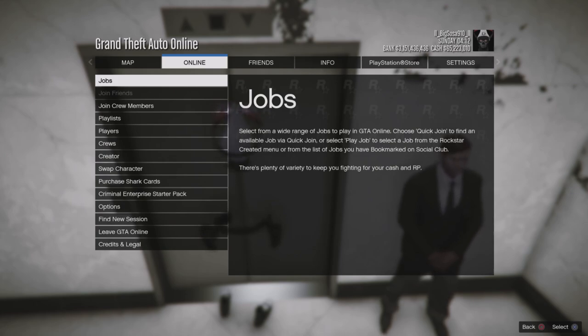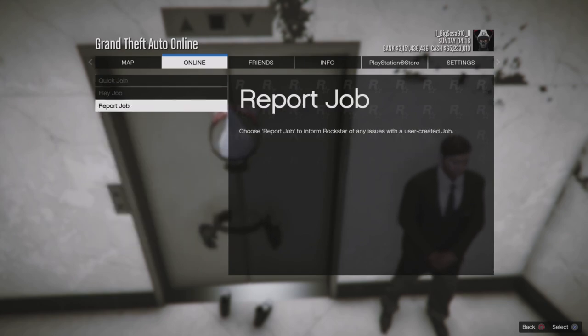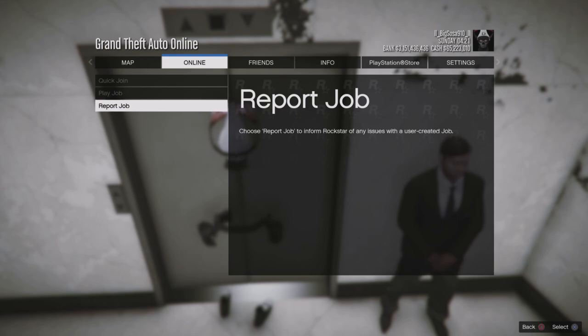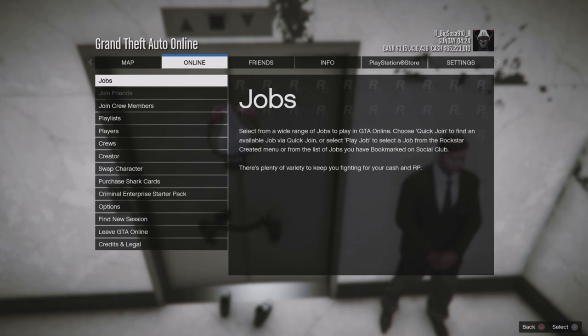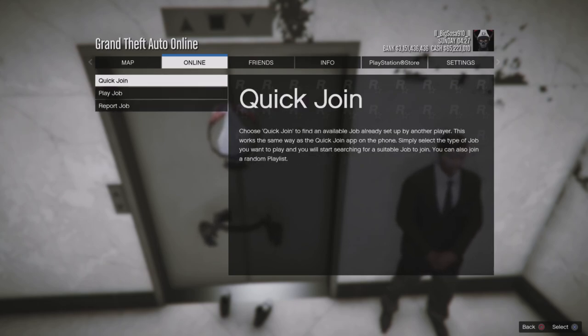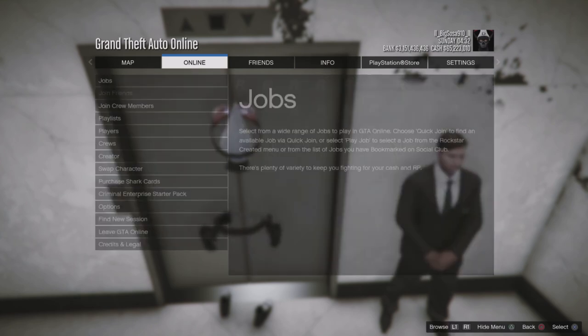Sometimes it takes a while — you just gotta be patient. Once Quick Join and Play Job is available again and not blanked out, back out of the pause screen. Press Circle, press Circle again — this last Circle press takes you out of the pause screen — then spam X.